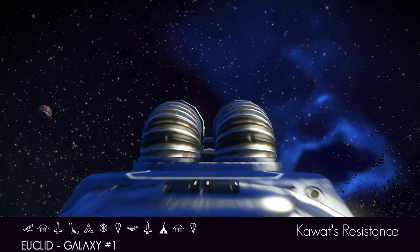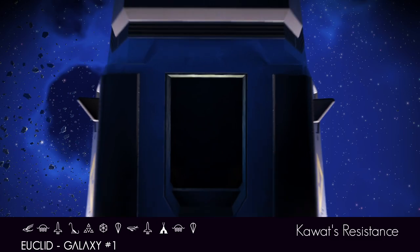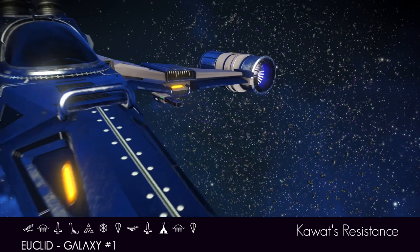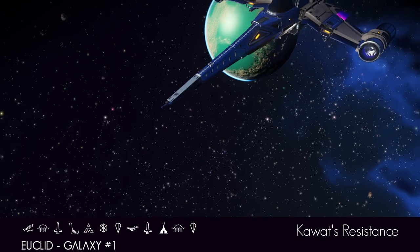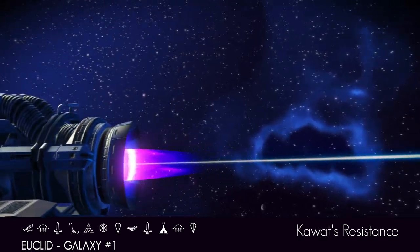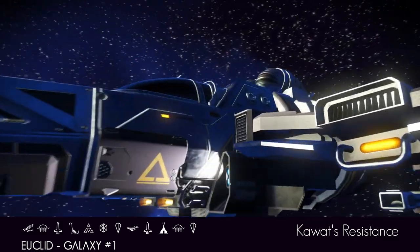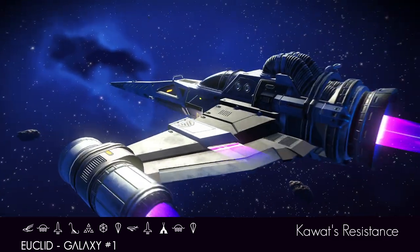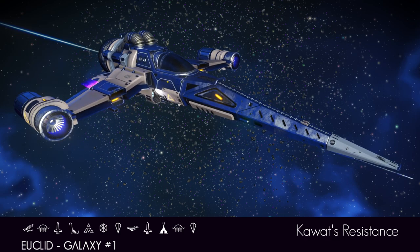A lovely slim profile, so menacing, and what a gorgeous silhouette. This ship shines, yet is stealthy at the same time — a wonderful combination rarely seen with the all-grey and the chrome silver glinting in the sunshine. Kawatz Resistance: an absolutely beautiful machine that you know you want.